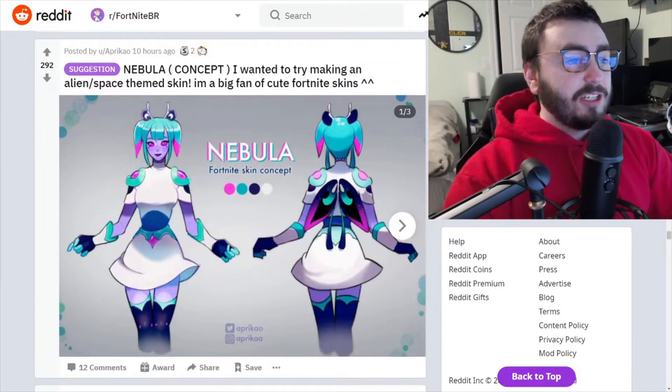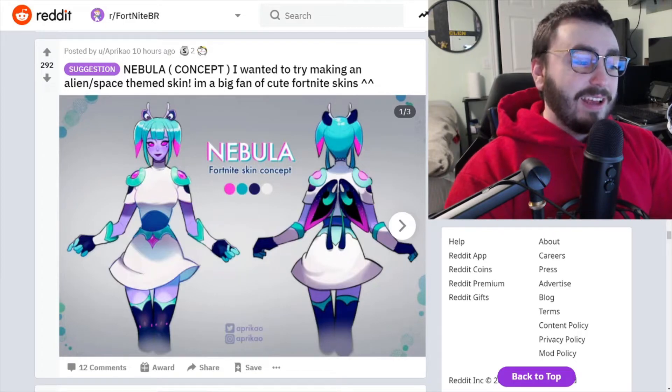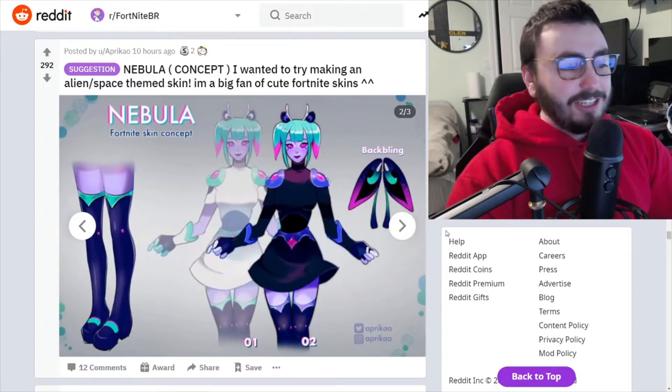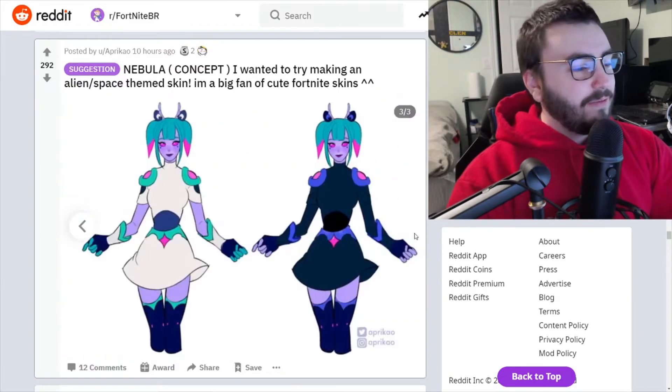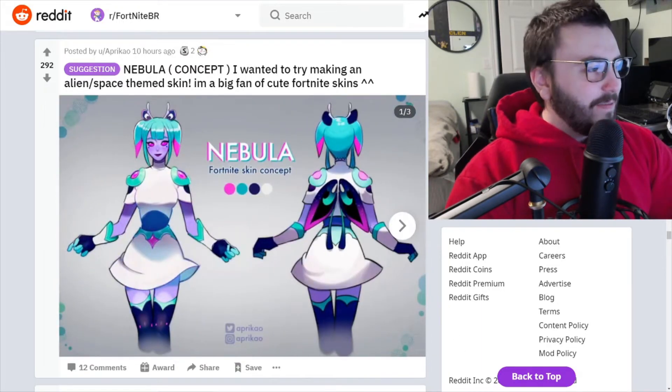Suggestion: Nebula concept. I wanted to try making an alien space theme skin — I'm a big fan of cute Fortnite skins. This is a cute space alien Fortnite skin. I like it a lot actually. The black style is so much better, and I think it'd be really cool if the stockings were animated or something like that. I like this a lot.